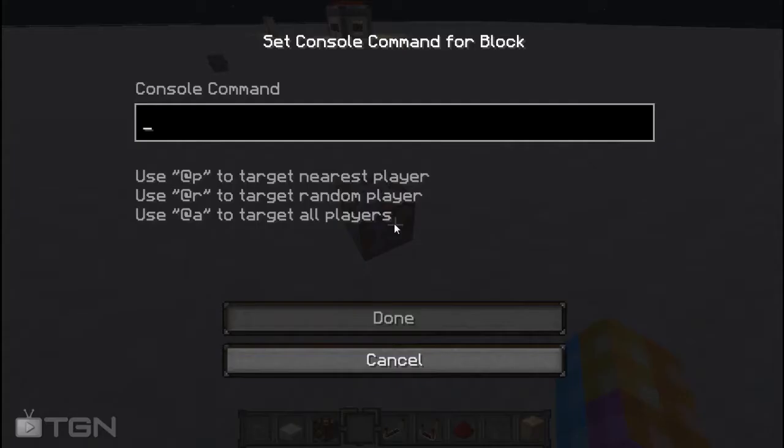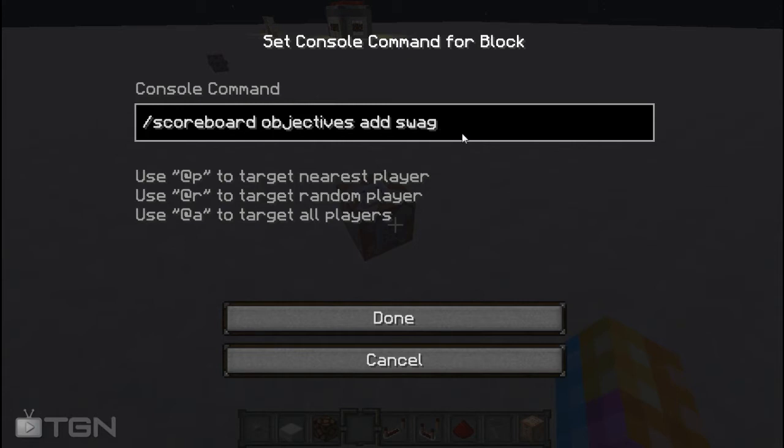So you're just going to take your command block and put in this command: /scoreboard objectives add, then whatever you want your scoreboard objective to be called — so I'll call mine lowercase 'swag', dummy, and then the display name, which doesn't really matter. You can just type the same thing if you want, or type whatever you want there.